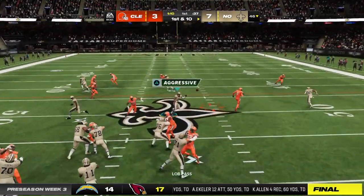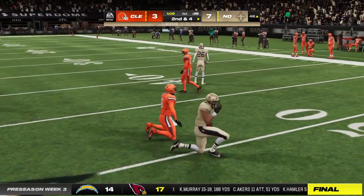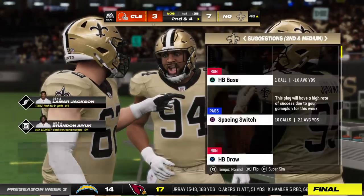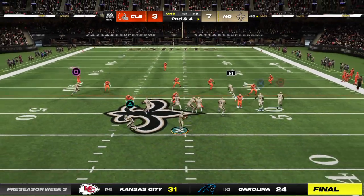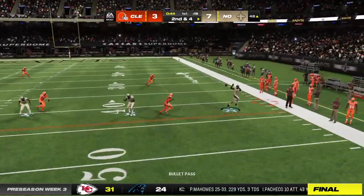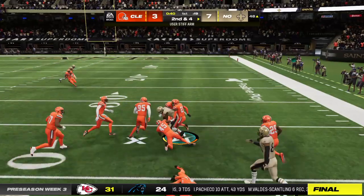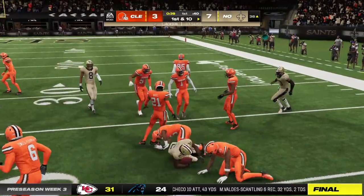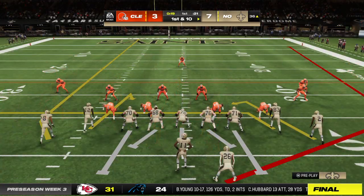Jackson on first down. He'll find Reynolds over the middle. One of the things you're hoping for when you run drag routes — you're able to hit a receiver in stride and he can pick up a lot of yardage after the catch. But in this situation, the defense was effective, able to stop him before he gets a good head of steam going. They're going to have another first down as he's tackled at the Browns 36.